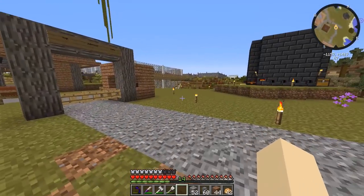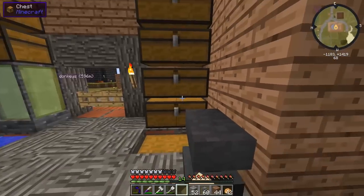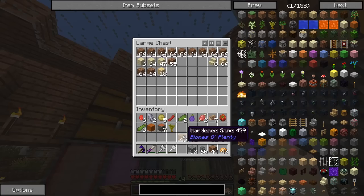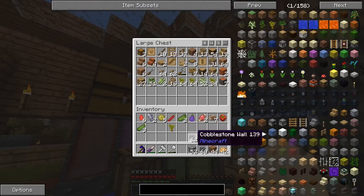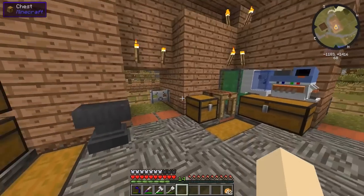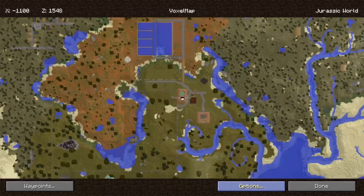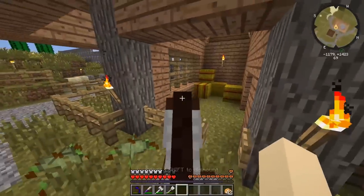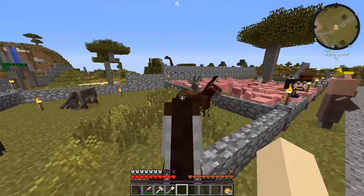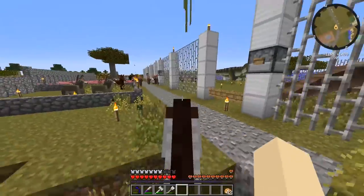That path looks pretty good. Between this episode and next there's going to be a lot of stuff done. I should also go back to the extreme hills biome and get the digital miner to mine more emeralds, since we were short a couple last episode. Also — leave a comment below for what we should name our mule!